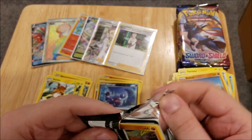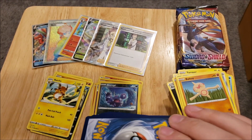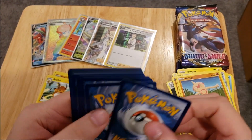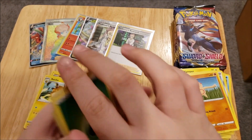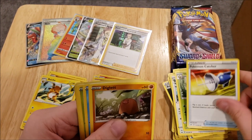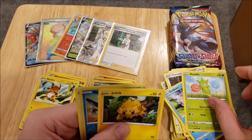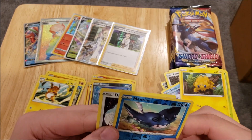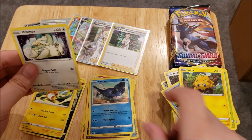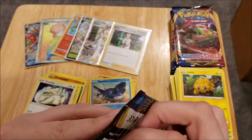So far we've had great pull rates on this. We have a Leaf Energy, Thwacky, Pokemon Catcher, Diglett, Ferroseed, Goldeen, Roselia, Joltik, a Reverse Foil Mantine, and another Drapion. I believe I've pulled him already.